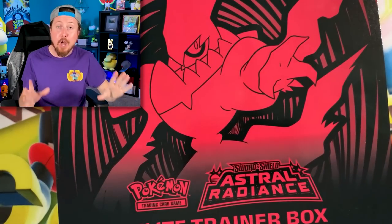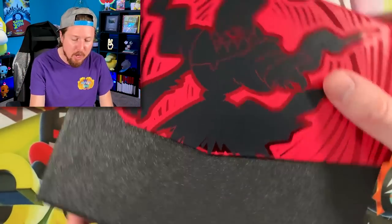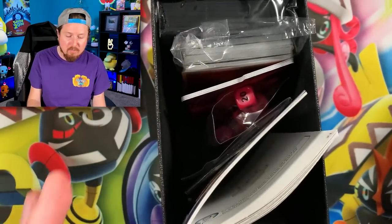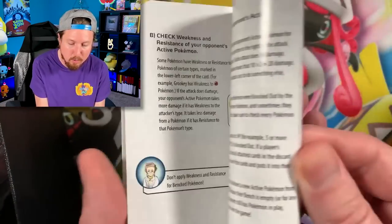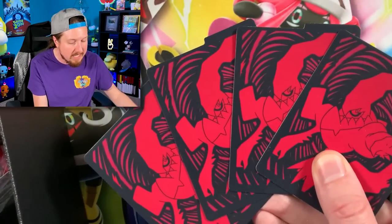Anyway, let's get started — what is up, my Breaking Family! Sending some positive vibes in your direction. Let's dive right into today's Pokémon opening with this Pokémon Astral Radiance Elite Trainer Box that the Pokémon Company International was nice enough to send over for free. We have a bunch of items inside, and this is the first time I'm opening one of these from this set.